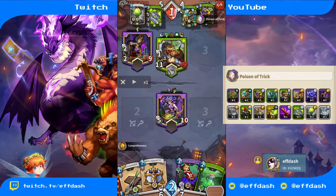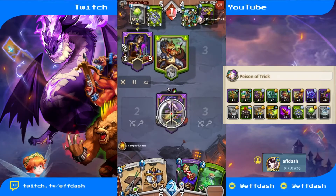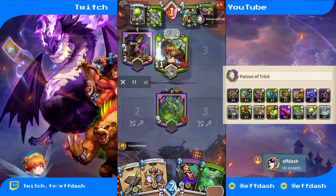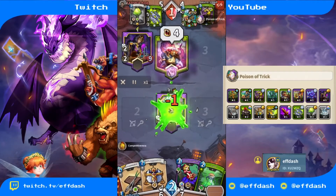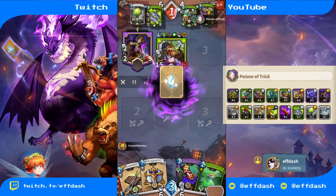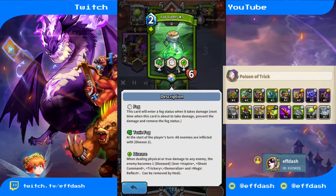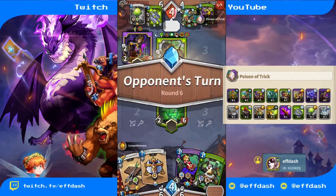This deck is going down regardless. He kills Medusa again — doesn't matter to me. She already did her job as soon as I put her in. He's going to get bigger again, but check out what's already in my hand: I've got a God's Judgment. T-Rex can get as big as he absolutely wants — I don't care. It's not going to bother me at all.